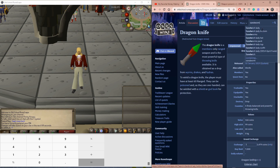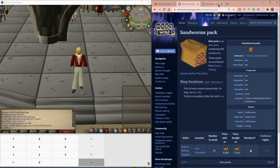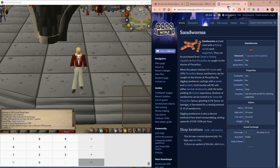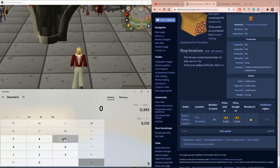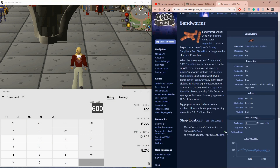Sandworm Pack is 9,000 GP, and Sandworms are 96 GP each. All packs in RuneScape come with 100 items, so we do a quick calculation: 96 times 100 is 9,600 GP. Subtracting our 9,000 GP cost gives us 600 GP profit per Sandworm Pack that we buy. And since you buy them one at a time from a store, it will always be 9,000 — that price won't change.